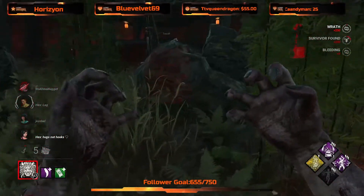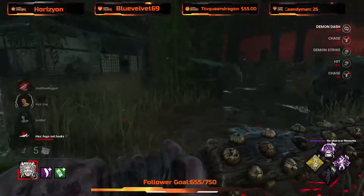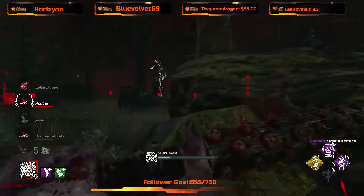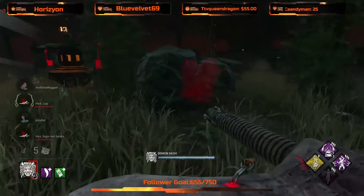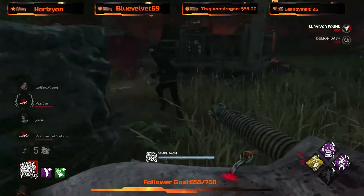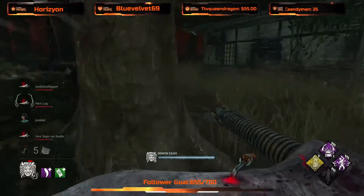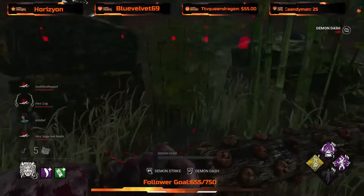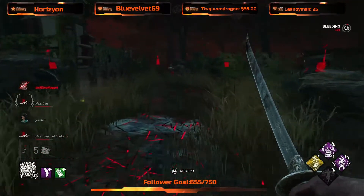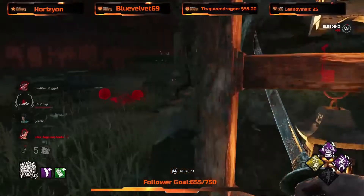We can activate power here and hopefully get the snowball going. One, two, three — that's unlucky. Now we can just look for the 4K. So I'm a Dino Nugget decided to get up off the floor — Exponential.